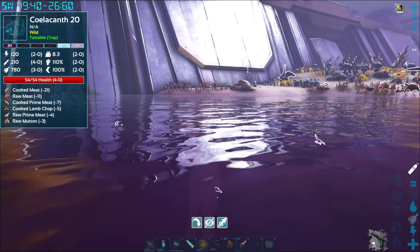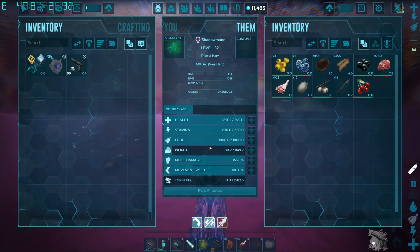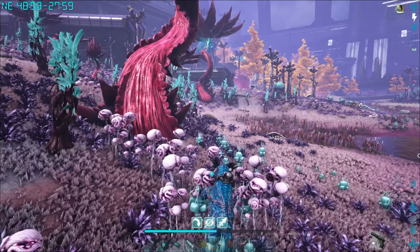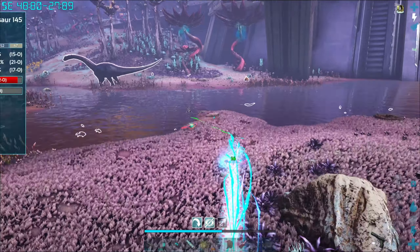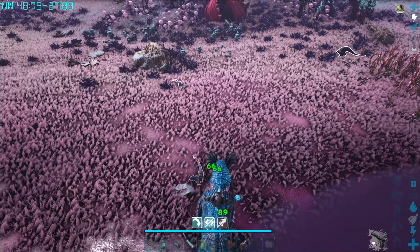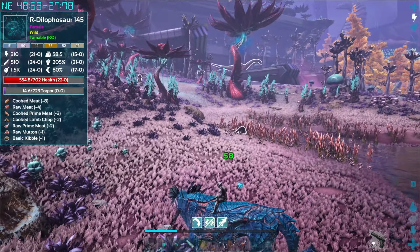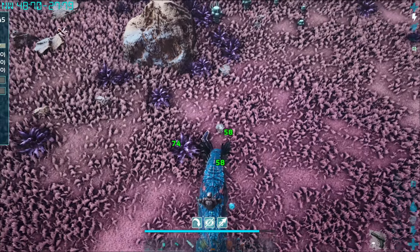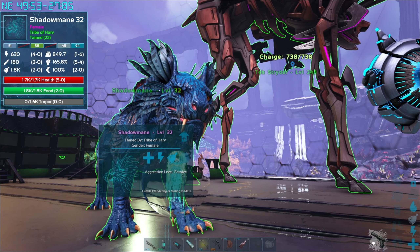They also travel well in the water, and the cool thing is there's no oxygen stat — these guys can hang out underwater for however long you need. Holding left click does a ranged attack that bounces off everything in the general area and stuns multiple targets at once. Between the stealth, the jumping ability, and the ability to bounce and stun everything around them, they're absolutely perfect for ambushes.